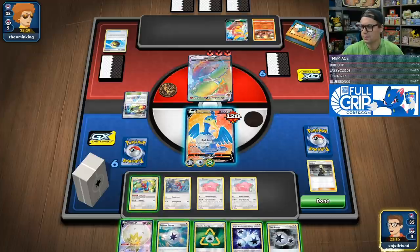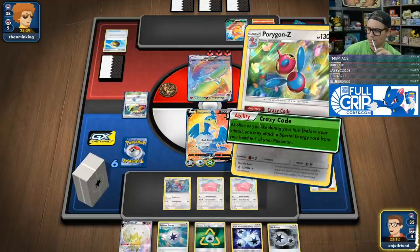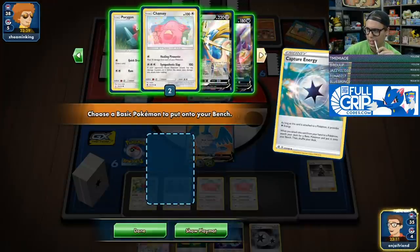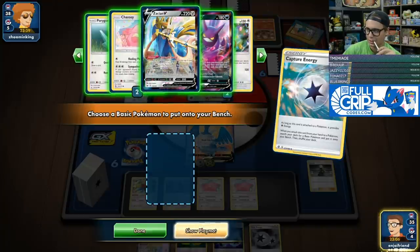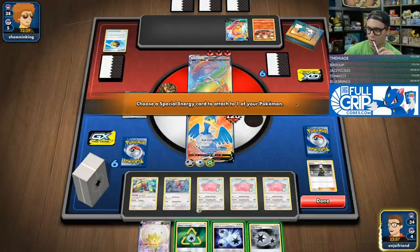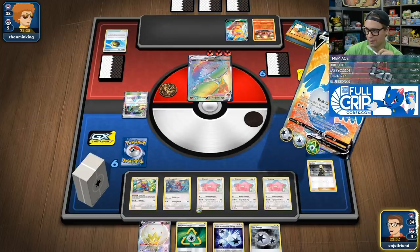Got another Chansey. Crazy Code, Capture Energy onto the Chansey. Just get another Chansey out. They're taking a knockout next turn for sure. We'll just get the gang all together here. I think I'm just going to pause and Spitshot the active — deal that 160 damage there.